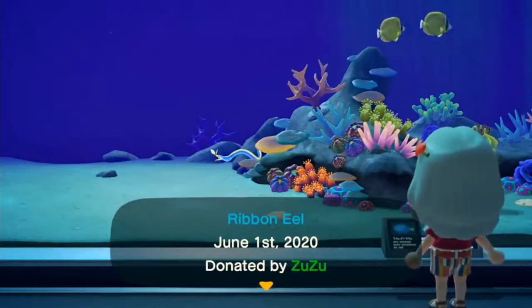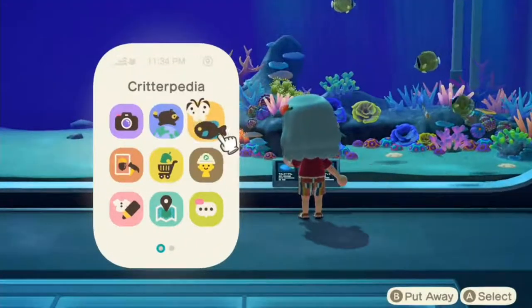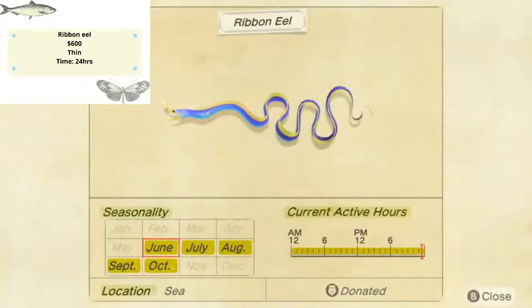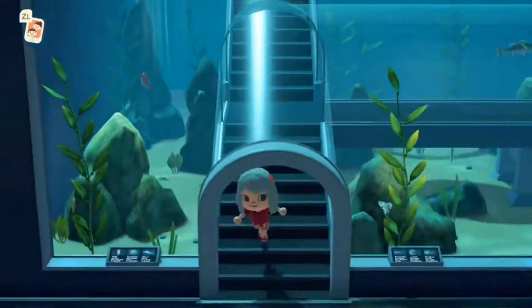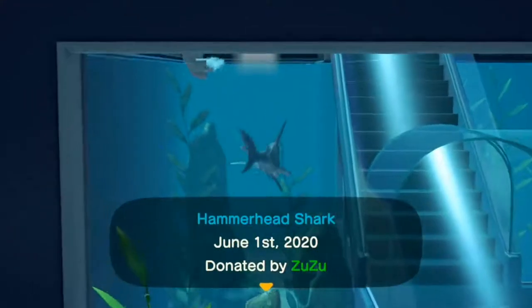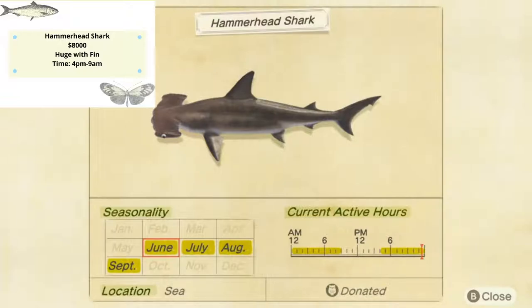Now we're going to check out our beautiful coral and this beautiful fish: ribbon eel. Ribbon eel is going to be a very very thin shadow in the sea. Although it's so beautiful, it only sells for 600 bells — I think it's unfair but it's unfortunate. It stays in the sea for 24 hours — catch it whenever you want — and it's not going to disappear until November. Hammerhead shark has a huge shadow with a fin, sells for 8,000 bells, will not disappear until October, and shows up from 4 p.m. to 9 a.m.